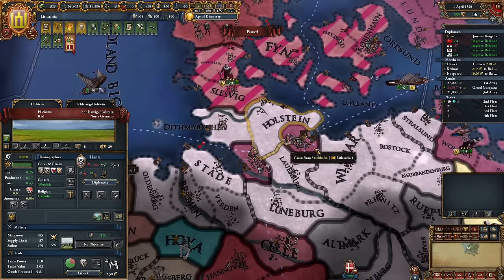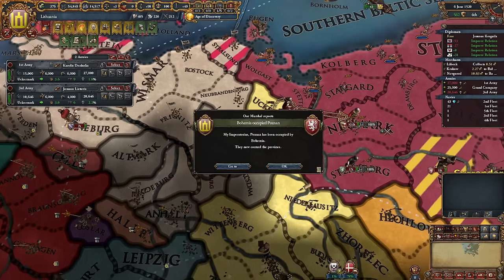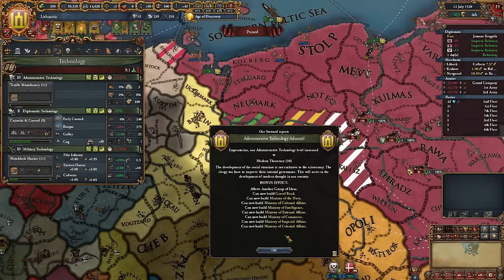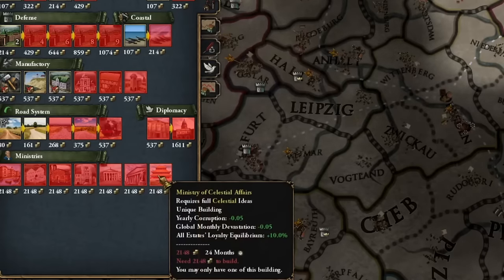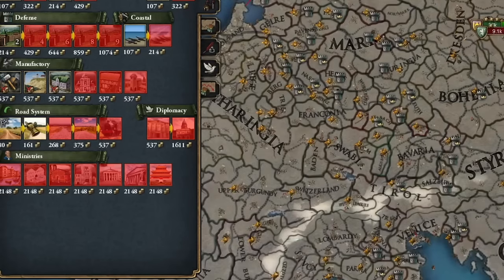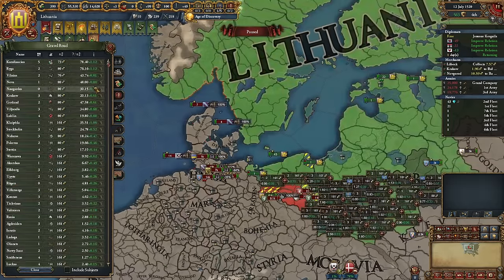We can take level 10 admin technology — we unlocked many new buildings: ministries and gravel roads. Ministries cost 2,000 ducats and require different fully finished idea groups such as diplomatic or influence — like diplomatic annexation cost minus 10 percent. Imperial ideas ministry grants five percent imperial authority growth, like having another monument. Gravel roads give friendly movement speed plus 10 percent, and you can go up to level 30 for 25 percent movement speed. I'll go for quality ideas because the policy is really nice with religious siege ability.